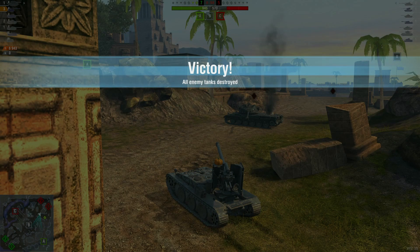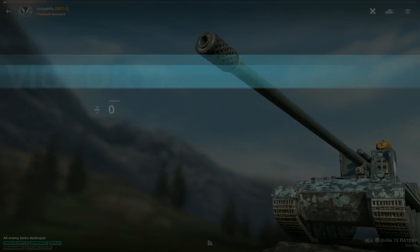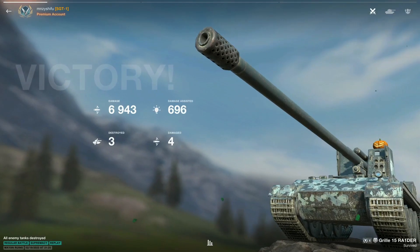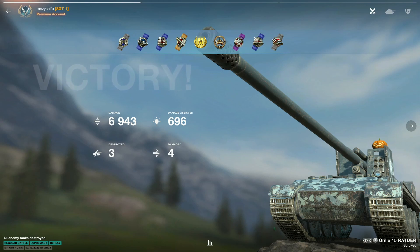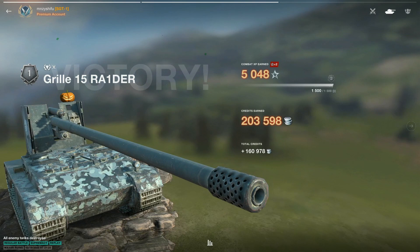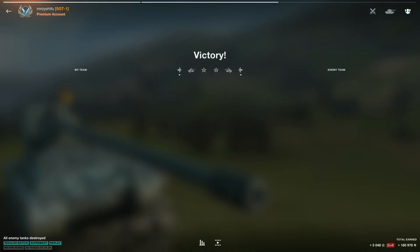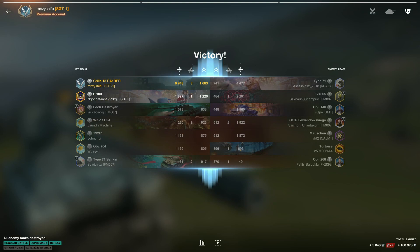Well played, Minky, and thank you again for your replay. Let's take a look at the official results. 6,943 damage, 696 assisted damage, and 3 kills for a golden result — 5,048 XP and 160,000 credits. A nice job at the top there.